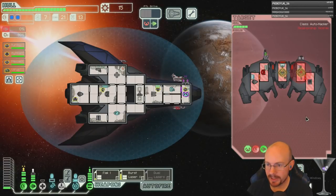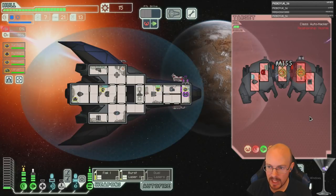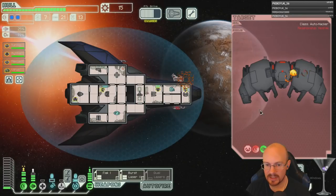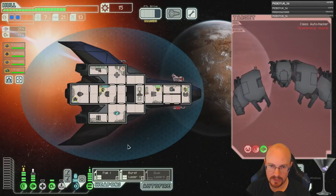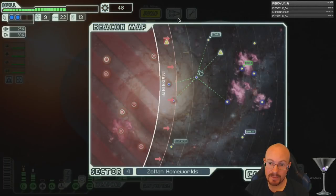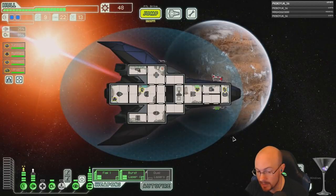With no pause, micro is an issue. With pausing, I would have maybe kept the mini beam — although I just like more shots, because it's easier to get through shields. Burst Laser 2 is so good with flak. These two weapons together are probably the best four-power weapon combo I can think of.